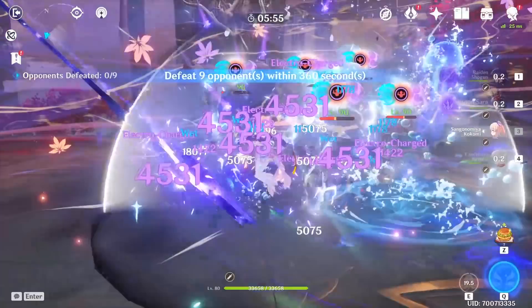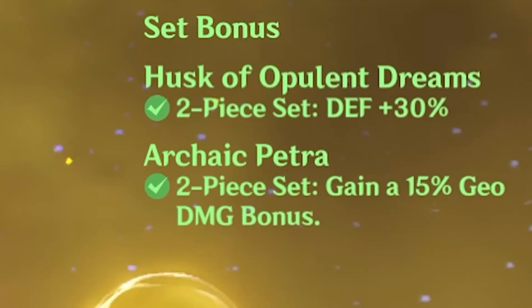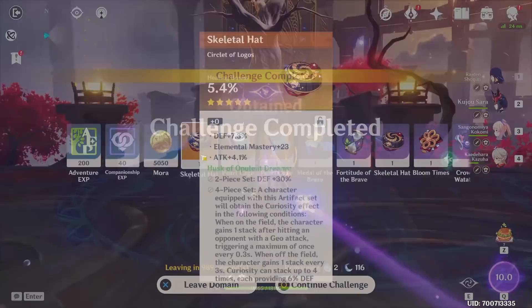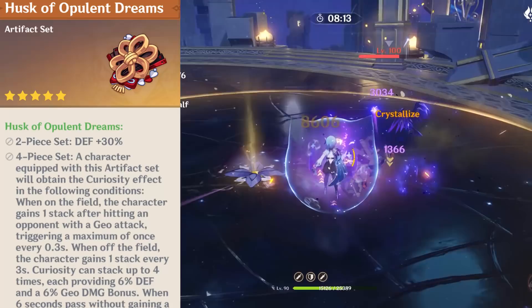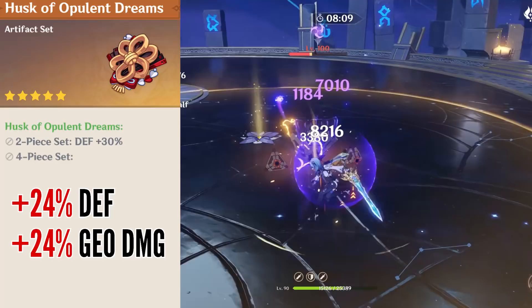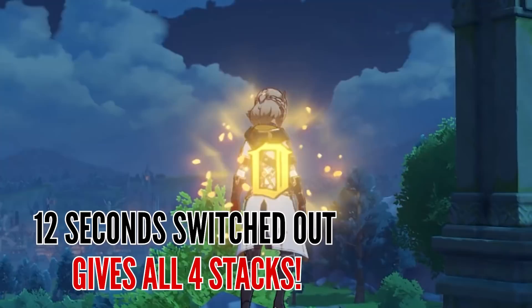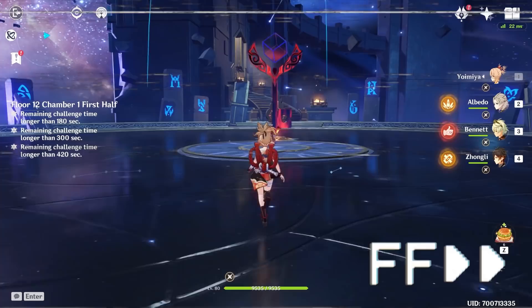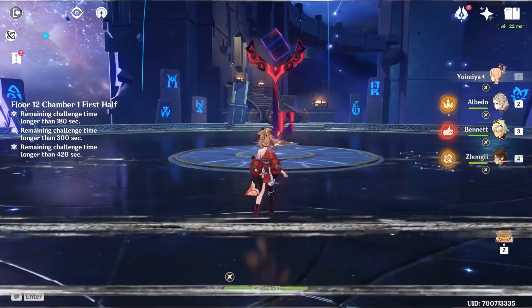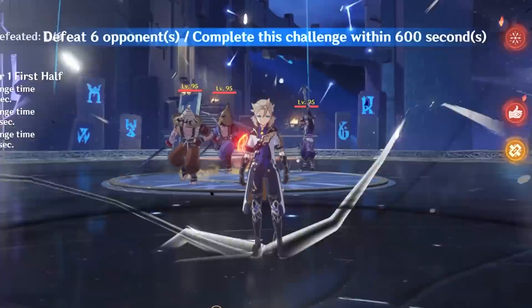Getting a full 4-set Husk with great substats is easier said than done, so you can transition using a double 2-set of Archaic Petra and Husk while working toward the 4-set bonus. The Husk 4-set features a curiosity mechanic where you can build up to 4 stacks, translating to 24% extra defense and Geo damage. You gain 1 stack every 3 seconds while Albedo is off-field, or every 0.3 seconds when he's on-field dealing Geo damage. You can even abuse this inside the Abyss by waiting for stacks to build up before starting the encounter.